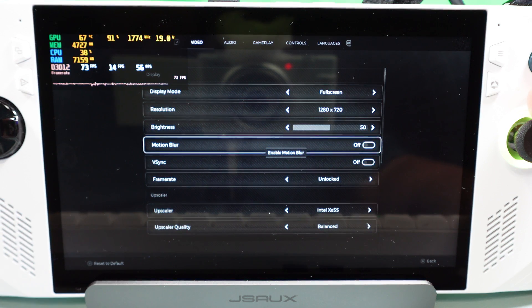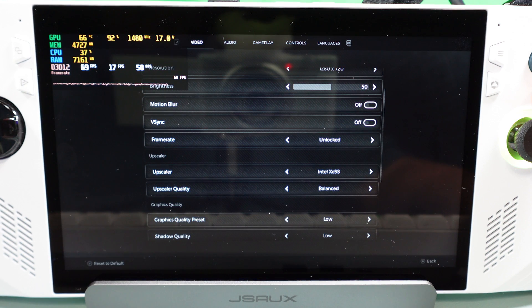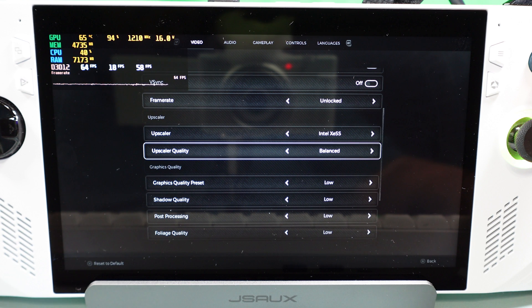Make sure that motion blur and V-sync are both off. For frame rate, you can lock it down to a lower level if you want — I just run it unlocked. If you're pushing really high frame rates it might hit the battery a little harder, so if you want to save battery life you could lock it to 45.